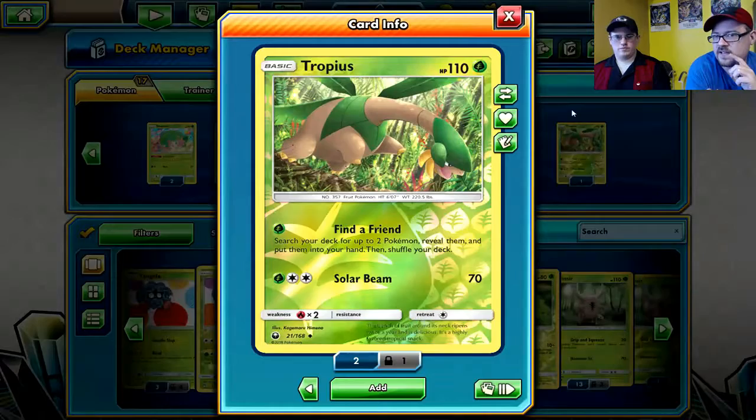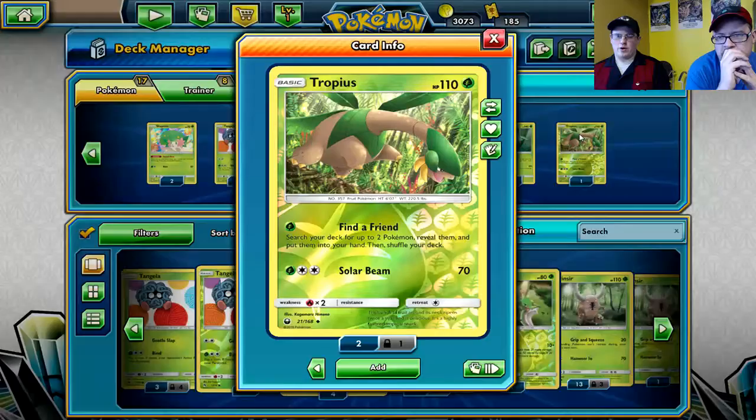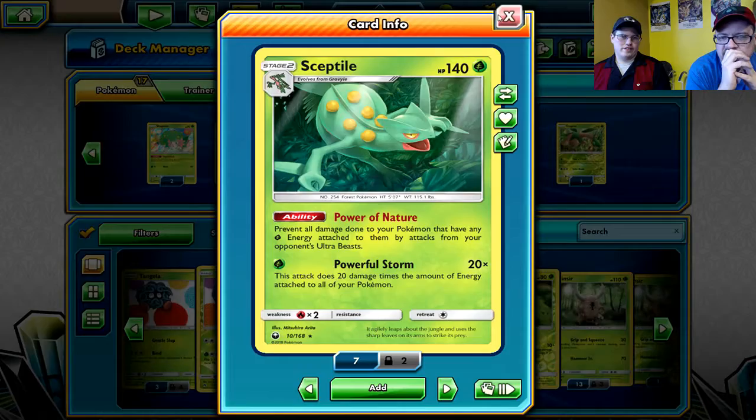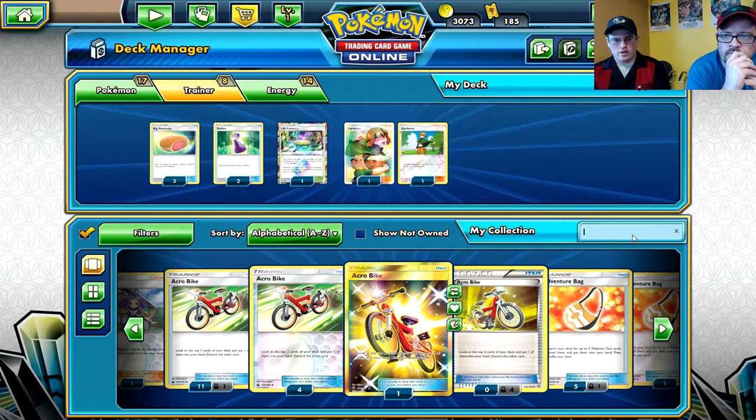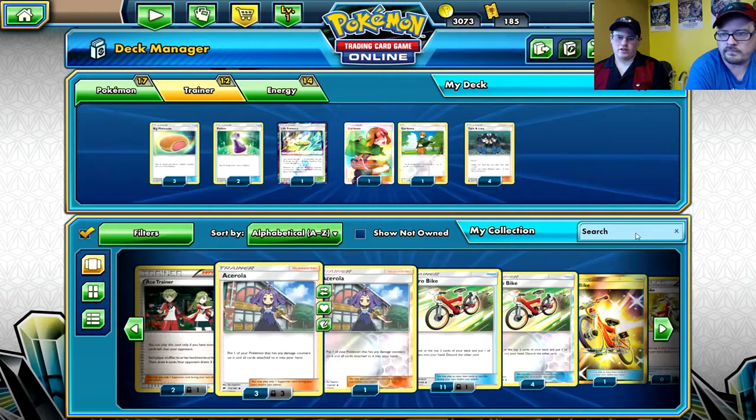Now, why Tropius over Alolan Vulpix? Because the Vulpix can search for free, while Tropius does require one energy. But Tropius has more HP than the Vulpix, has a better backup attack, more survivability, and it adds more energy for the Sceptile. It makes sense. Now back to trainers - we'll be using Tate & Liza because it's a more defensive deck and you need to keep moving.